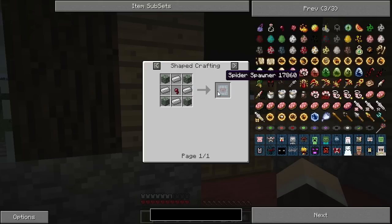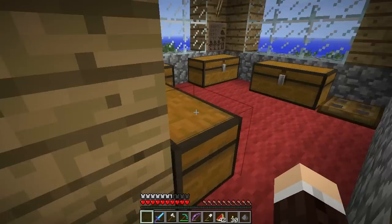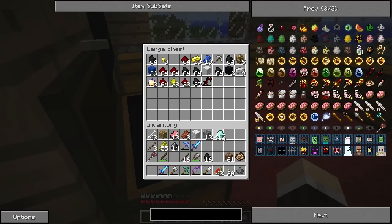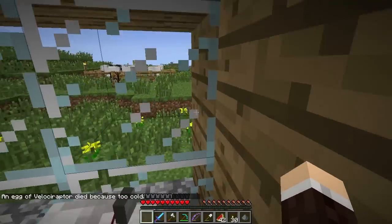Since we have to find a spawner to do that, we're gonna spawn ourselves some mossy stone. Just to make things fair. And if you don't know, Bane of Arthropods 3 will basically let us kill spiders extremely fast, which is good. We could take this diamond and do basically with Equivalent Exchange.